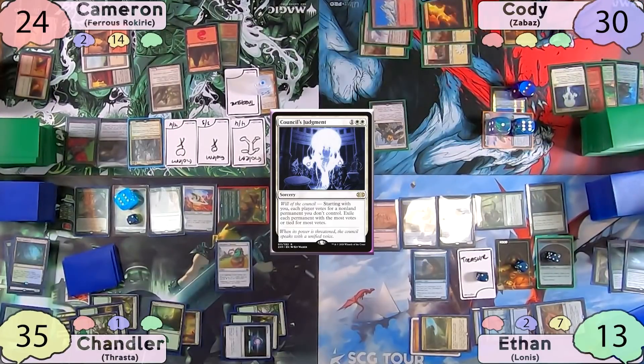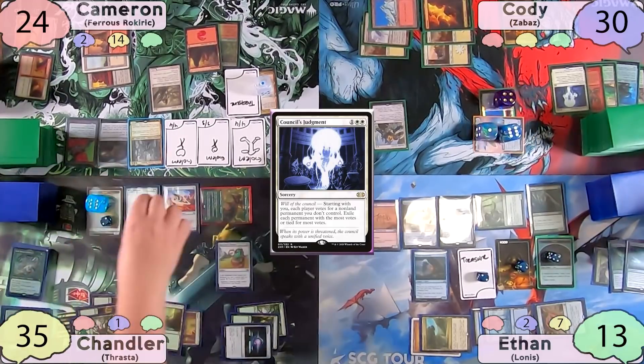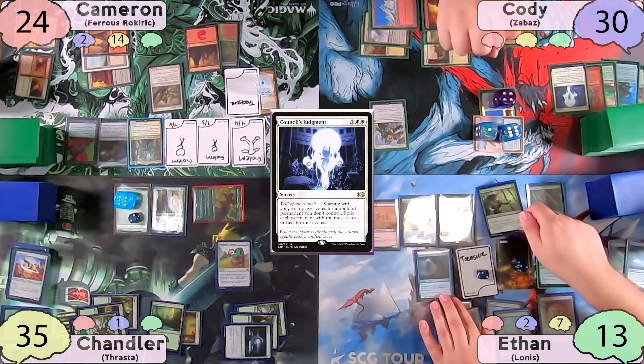Cody reactivates Together Forever and Zabaz to destroy the Javelineer, putting two more counters on Zabaz and returning Javelineer to his hand. He then removes a counter from Jitte to kill Toski, and moves to combat, swinging Zabaz at Chandler. Chandler, not realizing Cody didn't give Zabaz flying, blocks with his Ornithopter. Cody then passes to Ethan.